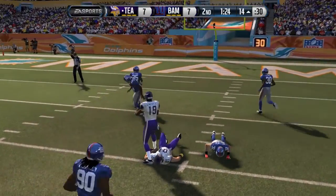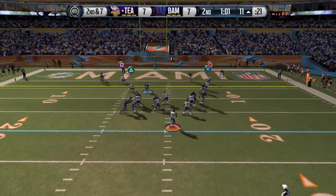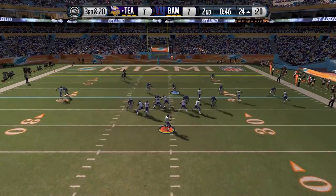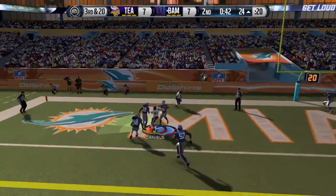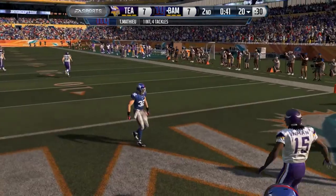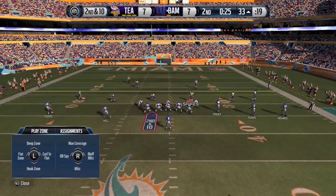Later at the 28-yard line, Owen Daniels gets another big hit but absorbs it and gets another first down. Brady gets chased in the pocket and is sacked. On third and 20, Brady goes downfield for Owen Daniels — it looks like he almost had it, but it's intercepted by Tyron Matthew. I thought it was Kenny Vaccaro, but it's Tyron Matthew — he gets the interception.